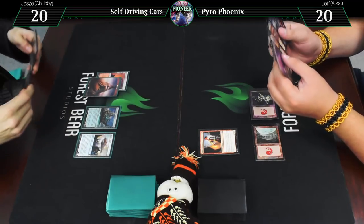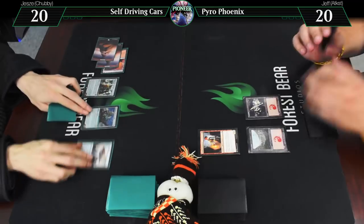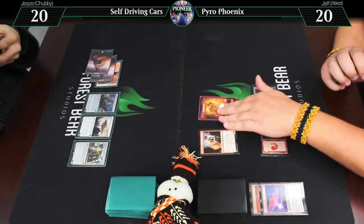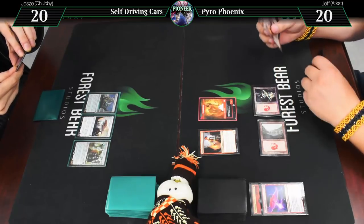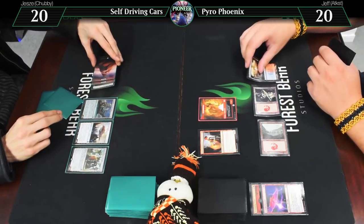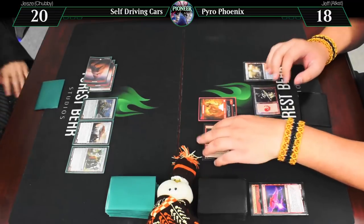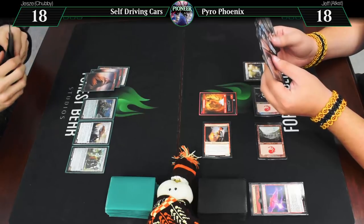Draw for turn — Mountain, and Young Pyromancer. Enter, go. Draw — another Mountain, and Peace Walker Colossus. It's just going to curve into something ridiculous, isn't it? Tormenting Voice, discarding Arclight Phoenix — that is the best one to discard. Draw two, and Steam Vents. You don't have the mana to attack. Attack you for two — eighteen. Clearly leaving up something.